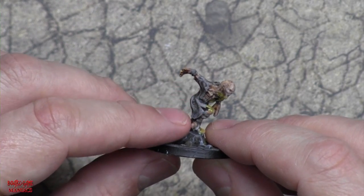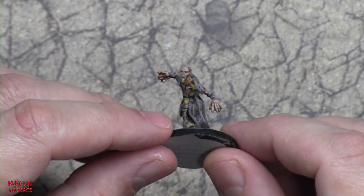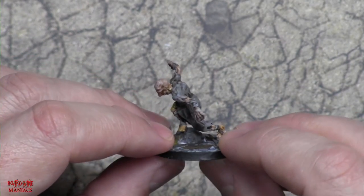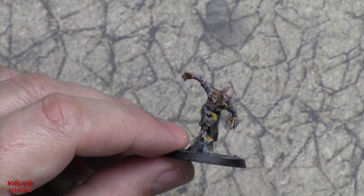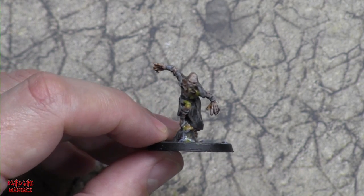These feral ghouls are very easy to paint and don't take long at all — pretty quick especially when there's only one color for all the clothing, whether they're wearing pants, bandages, or ripped clothing. We're just going to go ahead and start painting, so follow along or just have me on in the background — that's totally up to you.